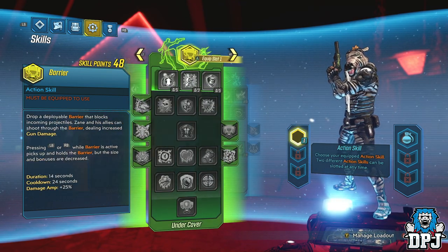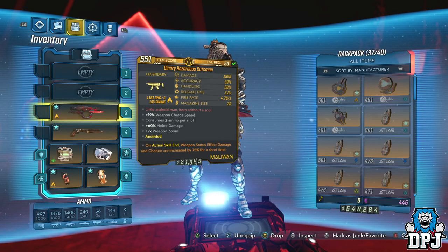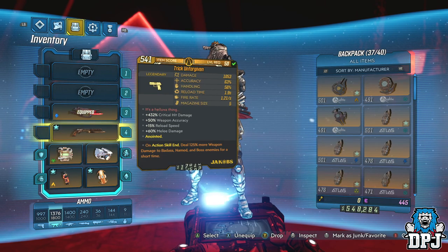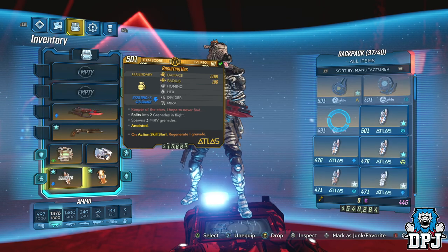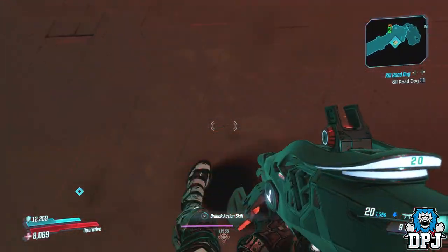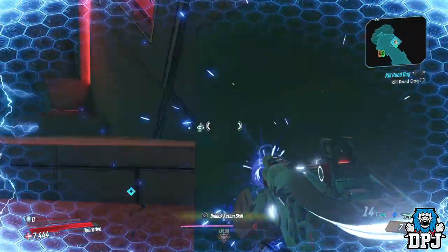Now this will work with radiation weapons, cryo weapons, etc. Just use the same methods — suffer a said elemental effect, then do damage while under that same effect. The Trick Unforgiven is obviously needed with the artifact, but other weapons can take the place of the Cutsman, and you can use whatever you can find to set yourself on fire, freeze yourself, or poison yourself — that's up to you.